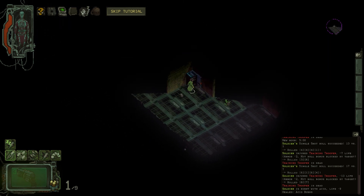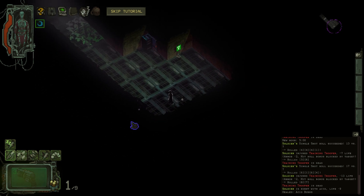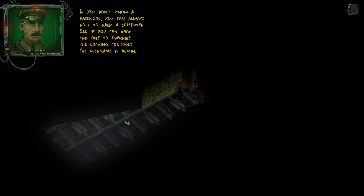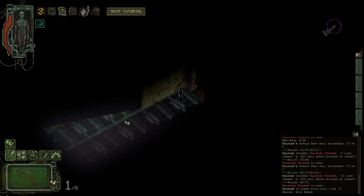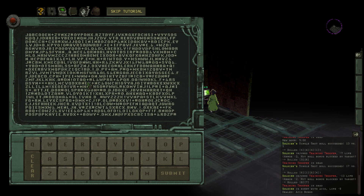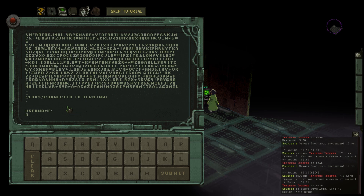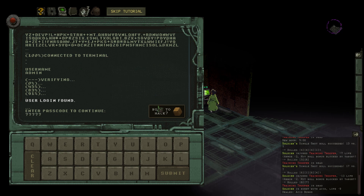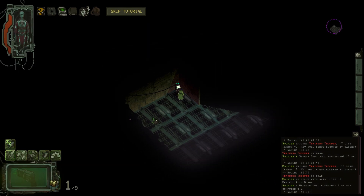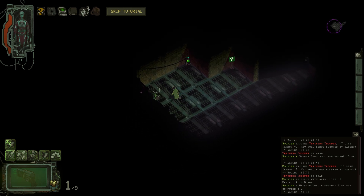Hacking a computer can get you supplies, cash, or override doors, spotlights, and gates — so hacking is an important part of this game. If you don't know a password, you can always roll to hack a computer. See if you can hack this one to override the locking controls — the username is admin. Override — username is admin. Verifying. Roll to hack — success! We're in. Accessing requested directories. Did we unlock something? I feel like we unlocked — yeah!